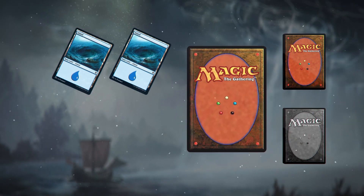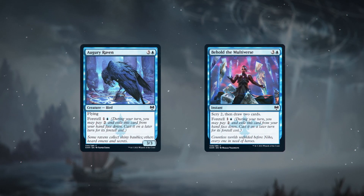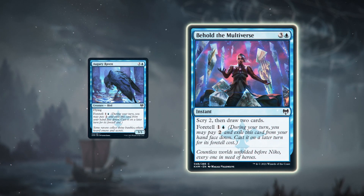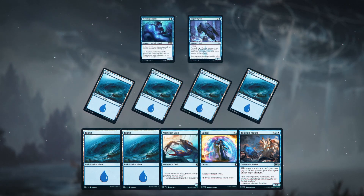And don't underestimate the importance of keeping your opponents guessing. What awaits them? Is it a devastating removal spell? A feathered friend? Only you know for sure. Although you can Fortell a card only during your turn, casting it follows the timing rules of the card. So creatures like Augury Raven during one of your future turns, and instants like Behold the Multiverse as soon as your opponent's next turn — you choose. Remember that you can't Fortell a card and cast it in the same turn, and Fortelling a card is always optional. You can always just cast the spell as normal.